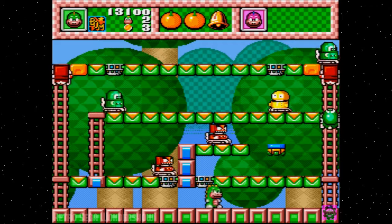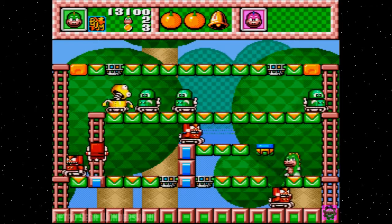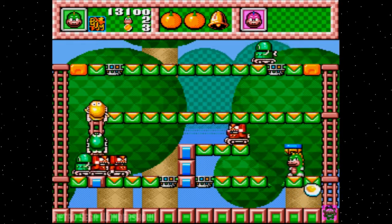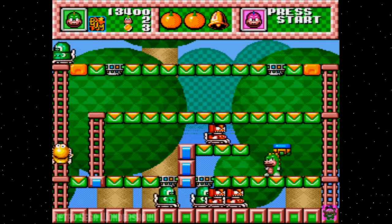Teleporters — are those? Well, we gotta get off of this bottom floor where you can't smack the blocks. We gotta get down here rather quickly to collect the delicious egg!